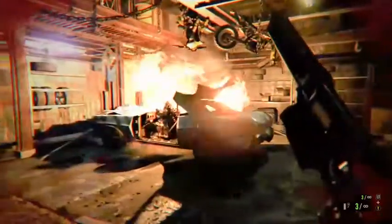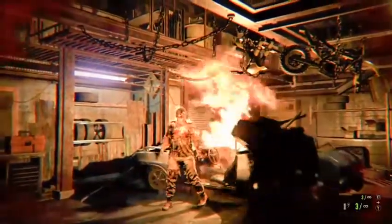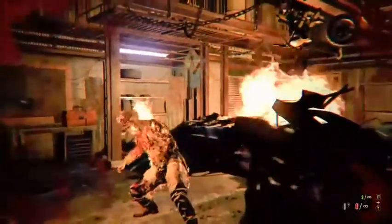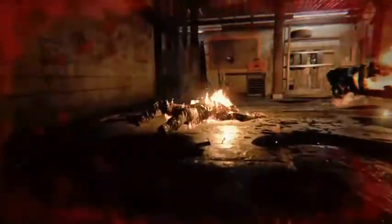The car's going to start on fire and he's going to get out. When he gets out, two things can happen: you can either shoot him and stagger him two or three times depending on how far you are, let the car blow up, and you're good — or he'll come close enough to grab you and constantly deal damage to you until the car blows up. This way you don't go through as much damage.